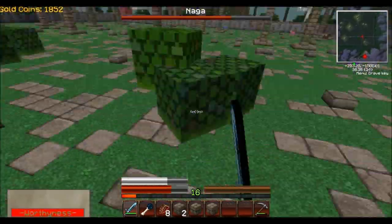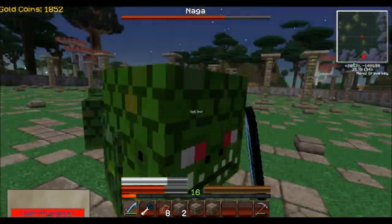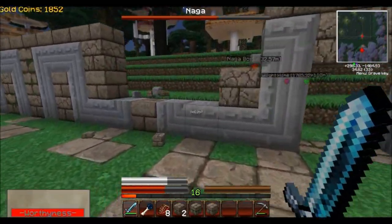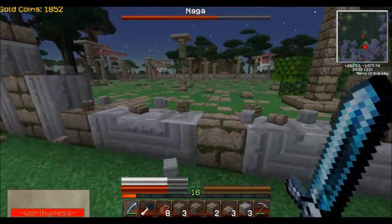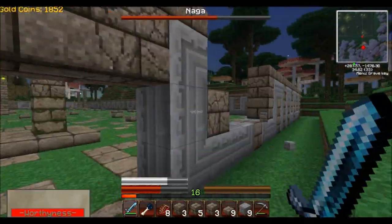It looks like he's made out of leaves. Ow, ow, ow — he's like making a circle around you so you can't get out. Okay, I'm running! Oh my gosh, I hope he doesn't break my bed in my little base camp I made outside. He's gonna destroy the island! His name is Naga.